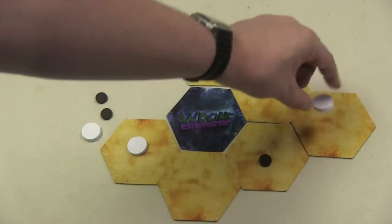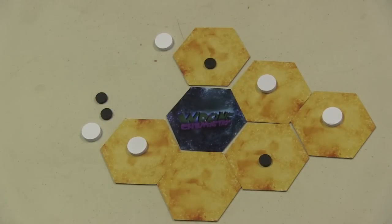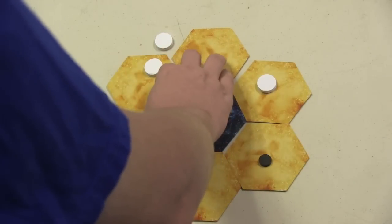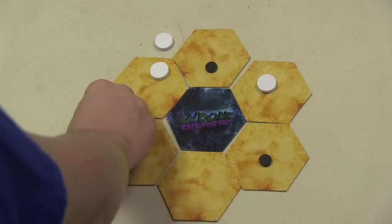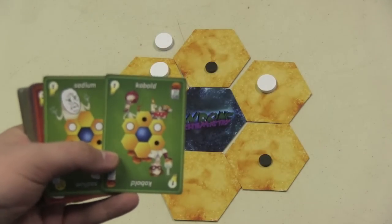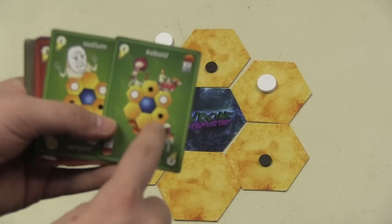Another action would be to take a disc and move it to an empty place. Another action is to discard a card from your hand — that's if you don't like it and you want to get a better card for next turn. As you're moving these discs and things around, what you're trying to do is you are trying to form a specific element.